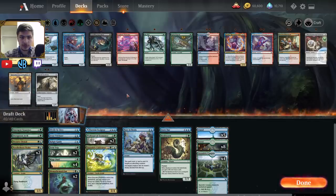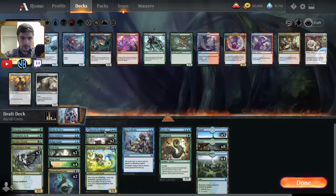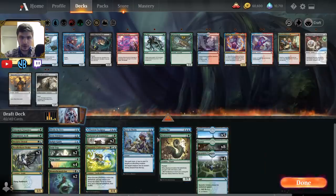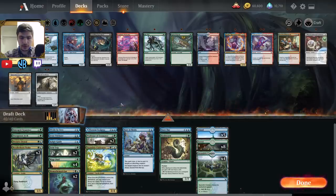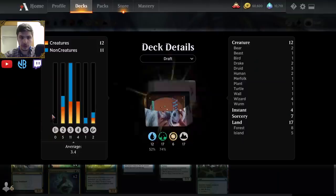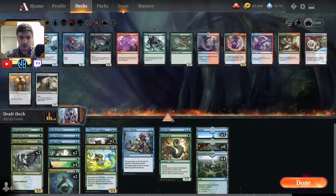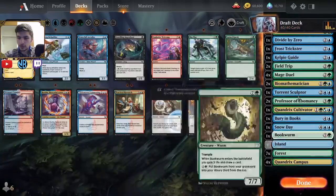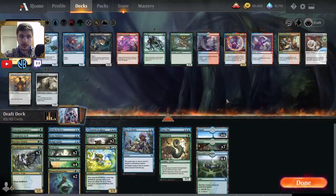Waterfall Aerialist is a card I do want to try, but I think all my other cards are a little bit better than the Aerialist. Let's just build the deck like this — a little bit heavier green but not that much. We do have some double blue cards, so I'm going to cut one Forest or Island and run it like that. I'll see you folks in the matches.